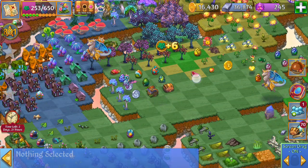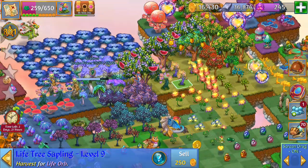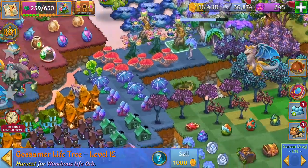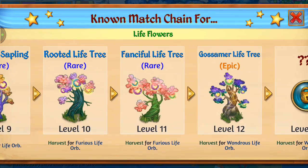I'm going to merge those grim trees here. My highest life tree is over here — it's the gossamer life tree. This appears in a level — I don't remember exactly which one — but I finally got two of these in my camp. You can harvest the wondrous life orb from that, so it's super efficient.